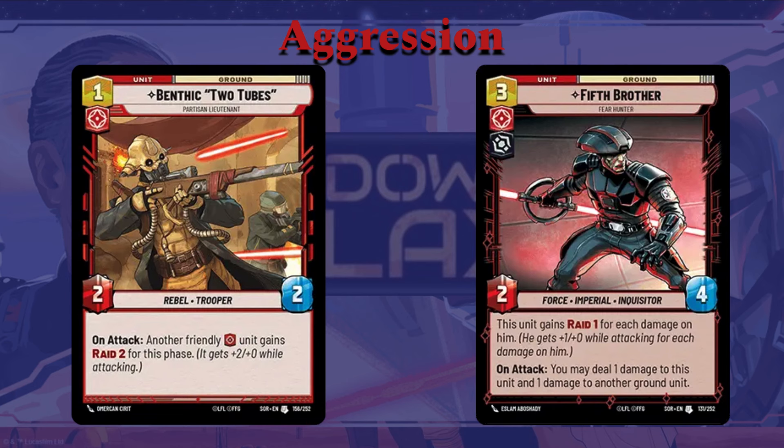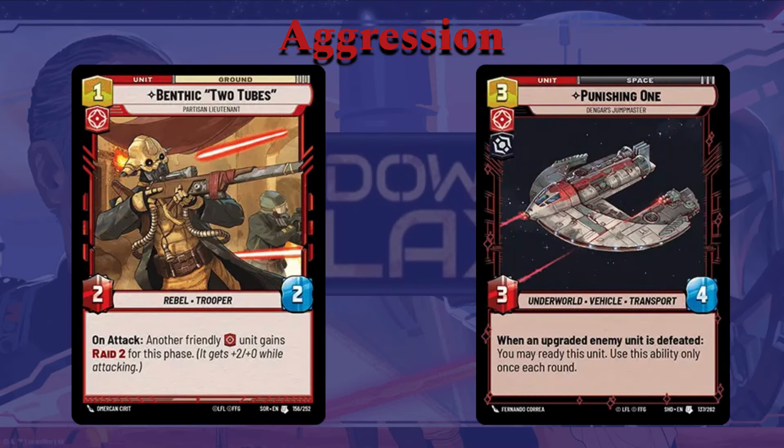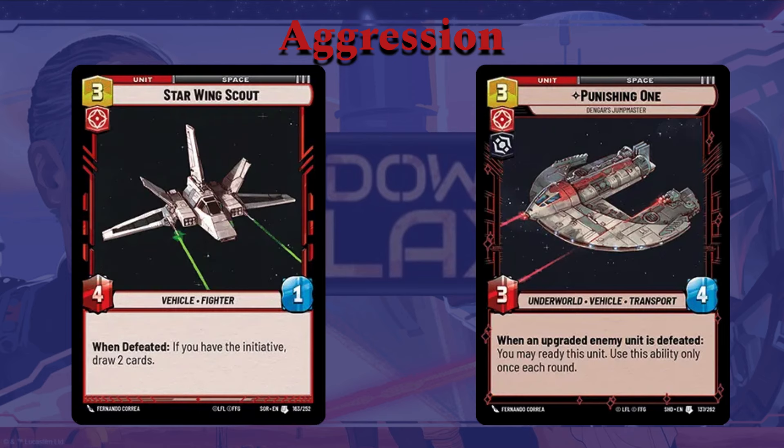Benthic Two Tubes is another great unit from set one. One cost, two-two. On attack, another friendly unit gains Raid two. The Punishing One is a really cool unit — three cost, three-four. When an upgraded enemy unit is defeated, you may ready this unit (use this ability only once per round). If you're going for the whole bounty game plan with Gideon, this ability works amazingly. Even if you're not, it can trigger from time to time. The Starviper Scout is a three-cost, four-one. When defeated, if you have initiative, draw two cards. The ability to play this guy, maybe claim initiative, then as your first action attack with him using Gideon's ability — swinging in for five, potentially Overwhelm if Gideon is in his leader unit form — then he dies with his one health and you draw two cards. Not a bad trade.